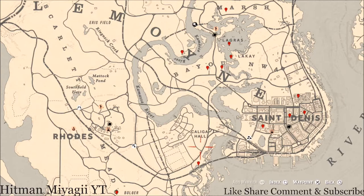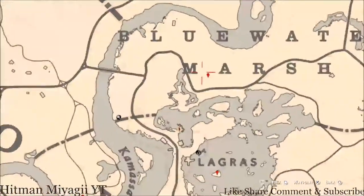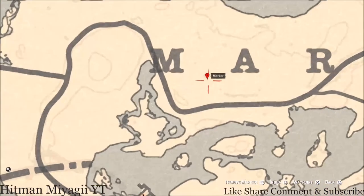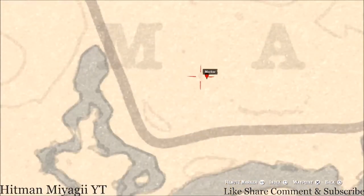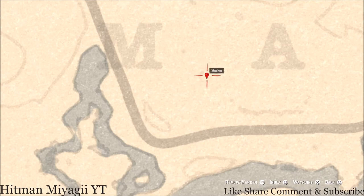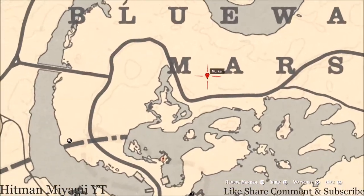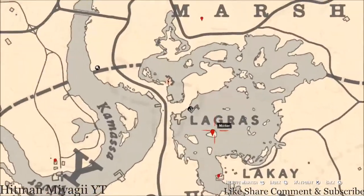Right here at this first marker you guys will get a fossil — this is a random fossil. Come over here with your metal detector. If you see this little smudge right here, come right here at this location with your metal detector and that's what you will get — a random fossil.